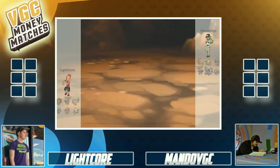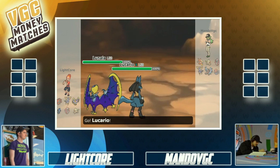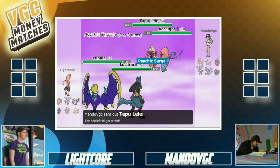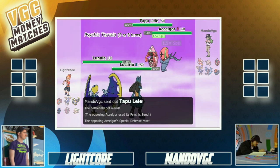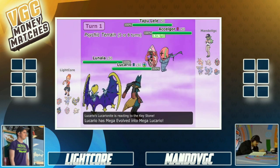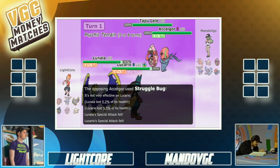Mondo had an absolute lead that first game. We'll see if Light can turn it around in game two. He switches up the lead, which I think is gonna be good — he needs to figure out a way to stop that Accelgor so it won't keep nerfing his team, because Struggle Bug is just gonna be a real pain.